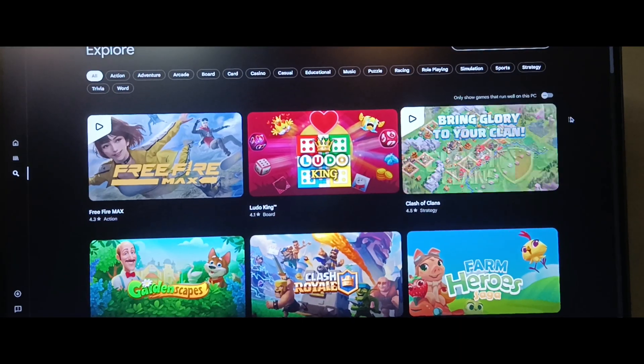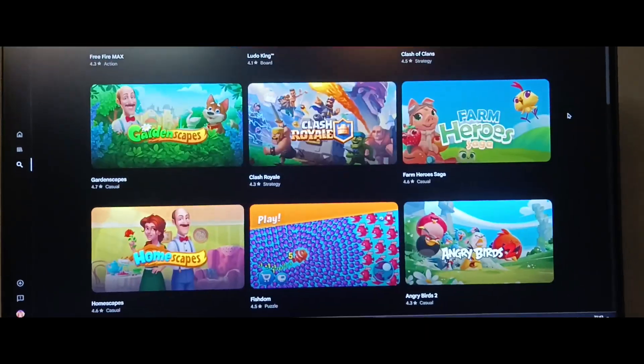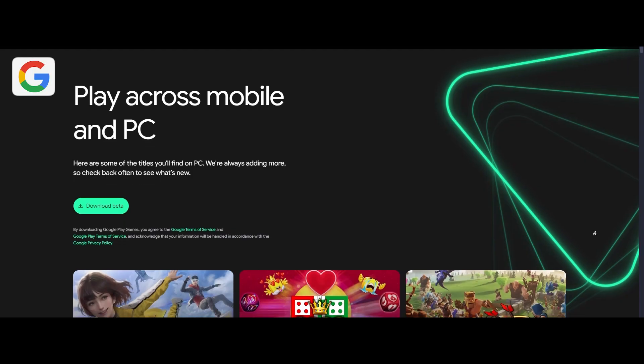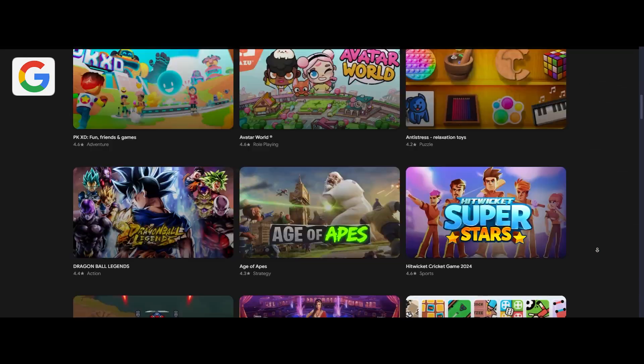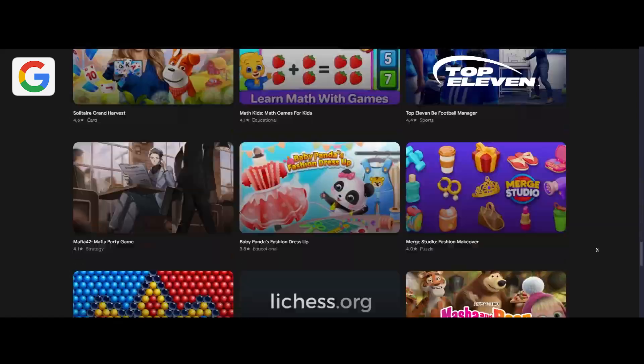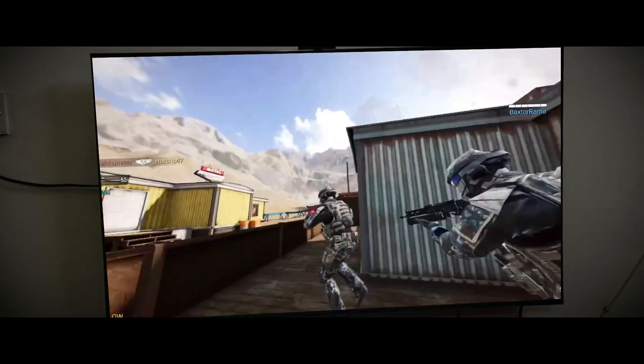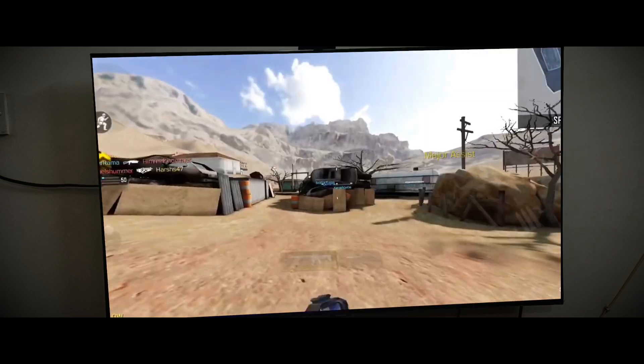Despite this, Google Play Games is still the best alternative to traditional emulators. The interface is sleek and user-friendly, and the overall performance is impressive. Google has also announced that they plan to add many more Android games to the platform, which is exciting news. I particularly hope they add Call of Duty — it would be amazing to play it on a big screen.